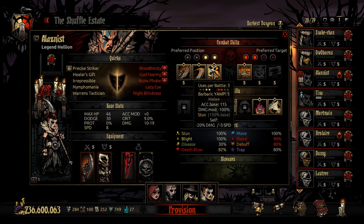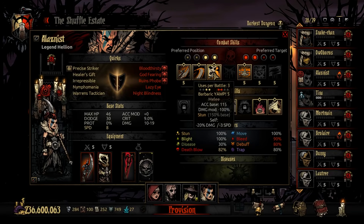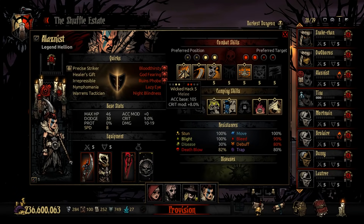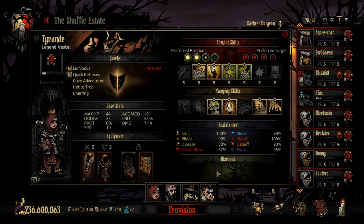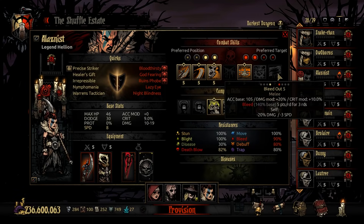If the two frontliners have already gone before Hellion, you want to stun on turn one instead — because when the Grave Robber lunges back up and is out of stealth, you want those frontliners stunned. Sometimes Hellion goes first, you Iron Swan, and then turn two the two frontliners go before Hellion and you don't get a stun. Then you're relying on dodge, but that's not super common. Otherwise you Iron Swan turn one, then Yawp turn two — and after that it's Wicked Hack and stun rotation while you spam heals.